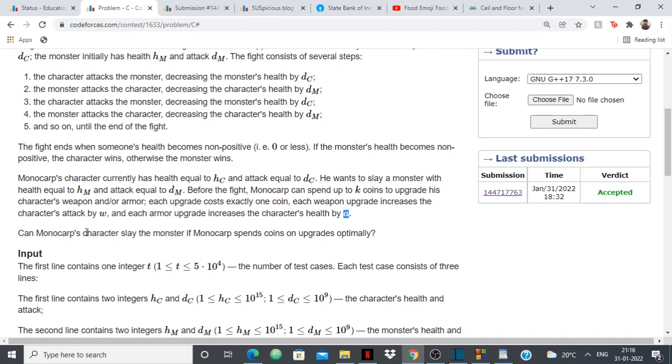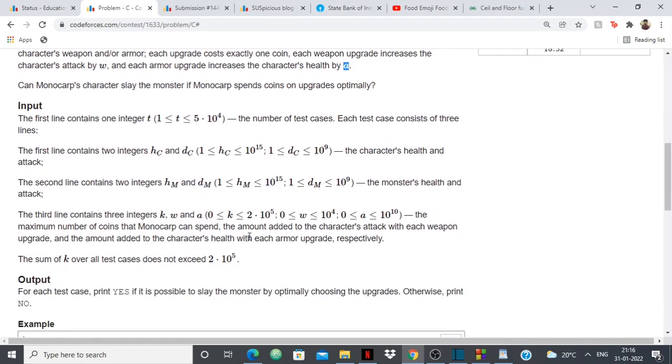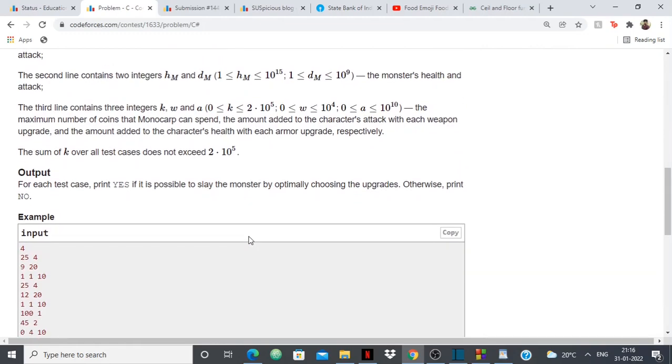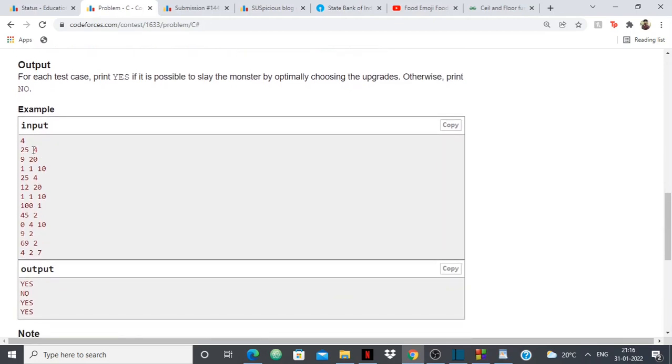The question is: can MonoCorp's character slay the monster if MonoCorp spends coins on upgrades optimally? We can spend the coins however we like and want to find out whether we can beat the monster. The answer is simply yes or no.